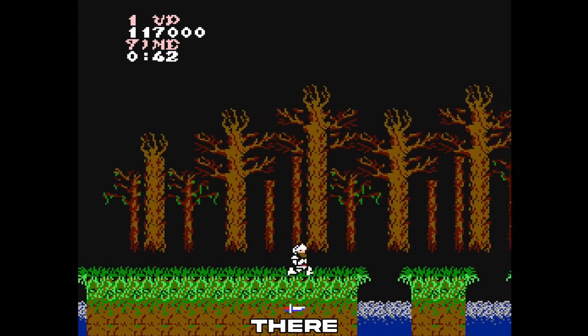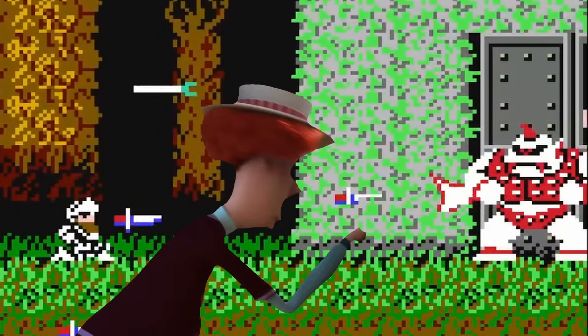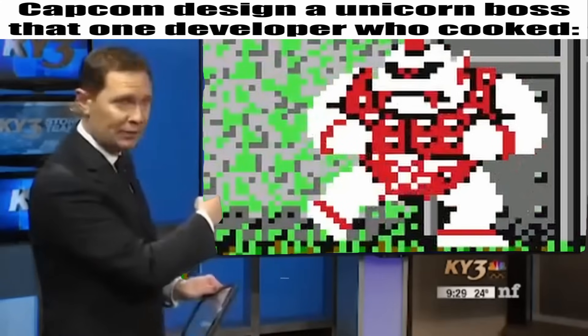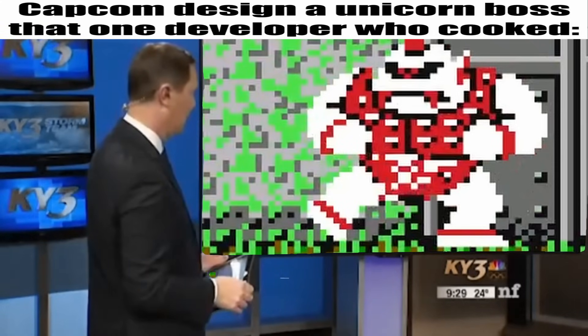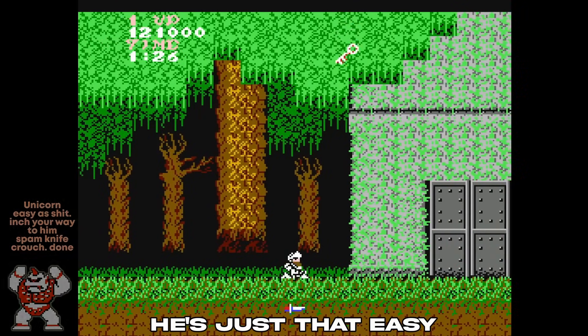Should've just known that was there. Avoid these guys, and then once you make your way past all these ghosts, we're at the level 1 boss. A unicorn! Keep inching your way forward while spamming the knife. And then duck, just keep hitting him. It's not much to say, it's just that easy.